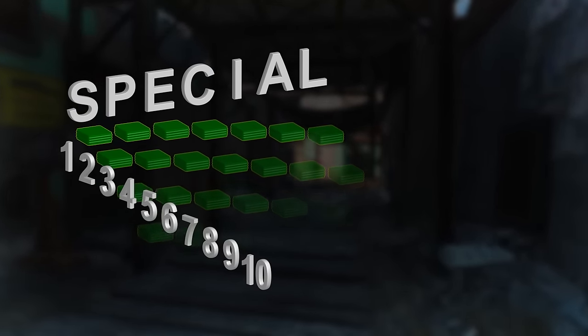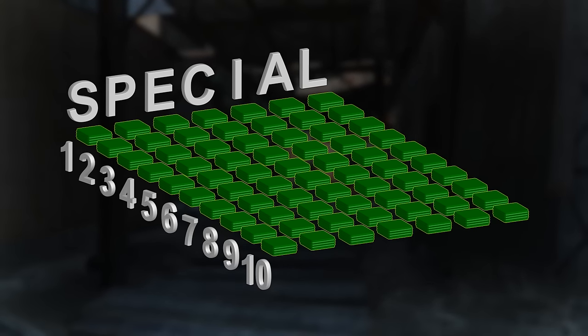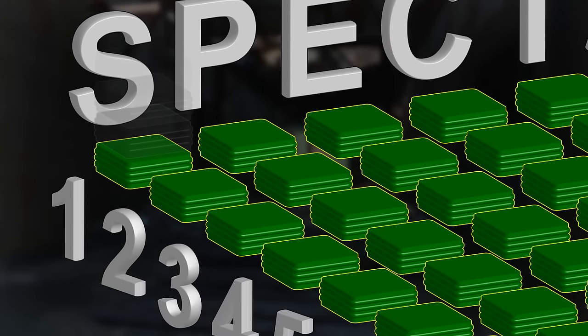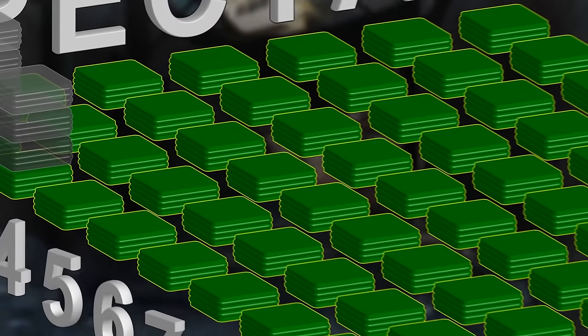First, there are ten branches for each special attribute, and before you can take a perk in any branch you must have a minimum value in the associated attribute. In other words, there's a perk branch for one point in strength, a branch for two points in strength, for three points, etc., and that's across the board with all special attributes.